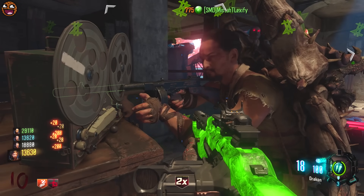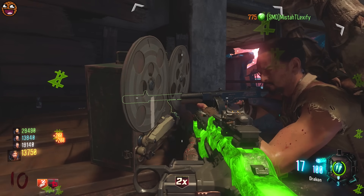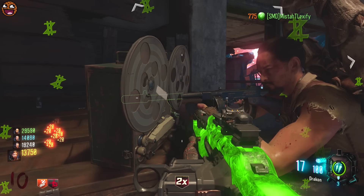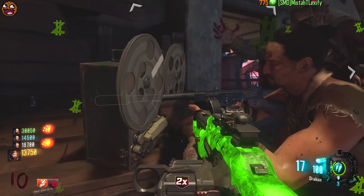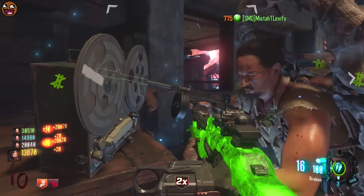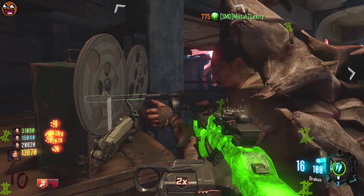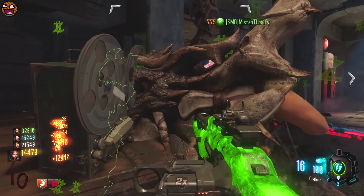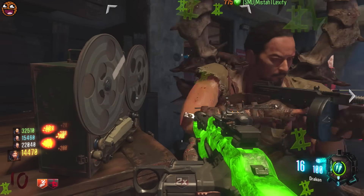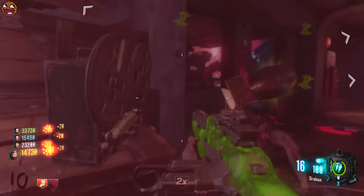Throughout your game you're going to want to be hitting the mystery box for the Marastagua and also the Arnies — the Lil Arnies. They are the two things you definitely 100% need for this Easter egg; they are essential. Make sure you're maybe running Immolation Liquidation — that would be very useful. Spin the box and at some point you'll get the Lil Arnies. They are the Monkey Bombs of this map.